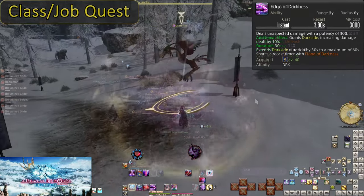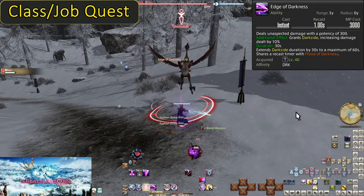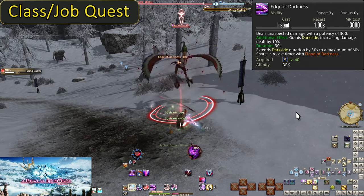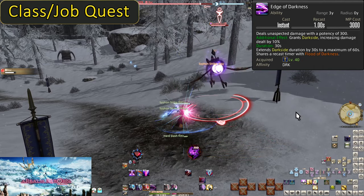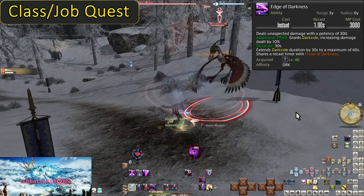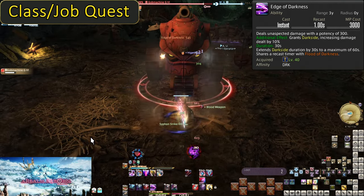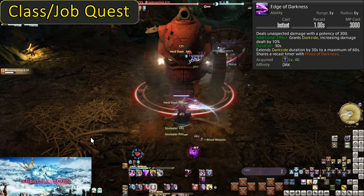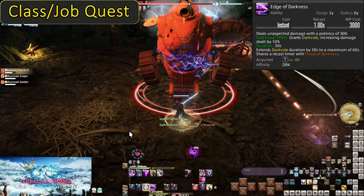Level 40, Edge of Darkness. This is going to replace Flood of Darkness in single target. It has the same recast, MP cost, and even shares a recast timer with Flood of Darkness. Darkseid is also still applied. It deals 300 potency of damage to a single enemy — as strong as Flood on 3 enemies. By now you should have practice spending MP in single target, but now it's actually going to be a bit more effective than a measly 100 potency.